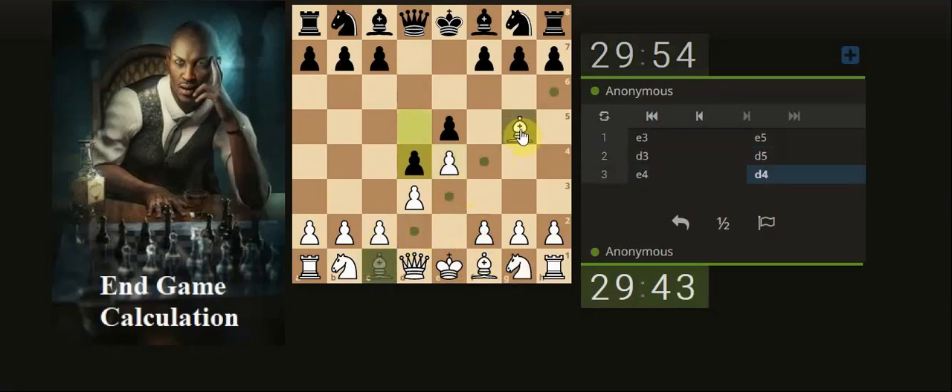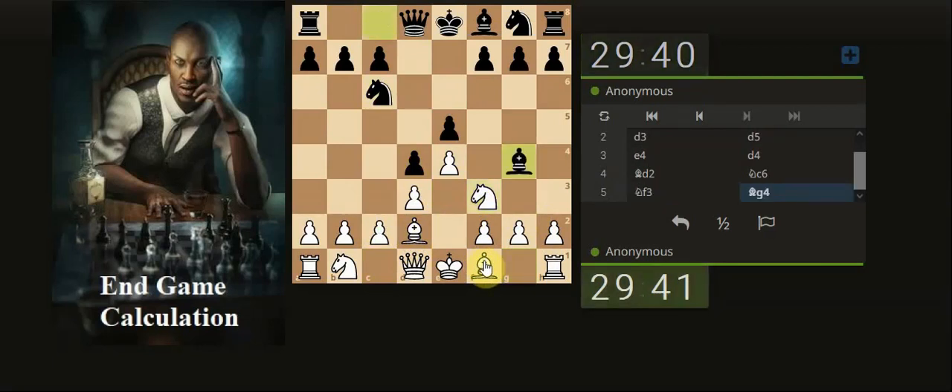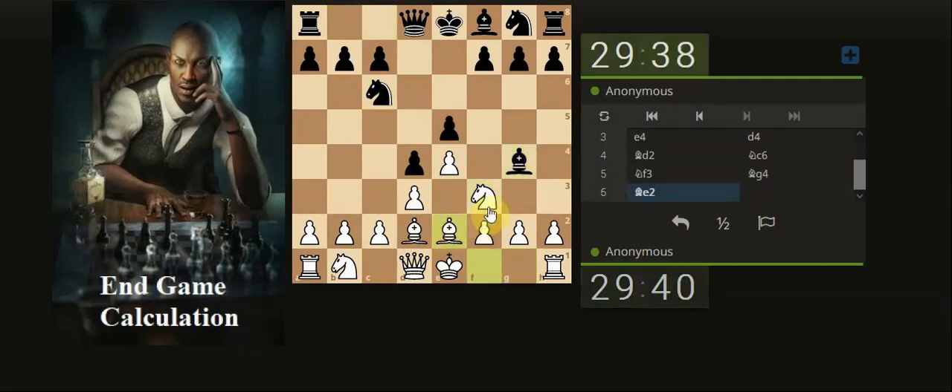Okay, lovely job. So what we're going to do is just develop the bishop here. We'll be tantalising this at some stage. Let's bring the knight out. Support with the bishop, making space for castling.